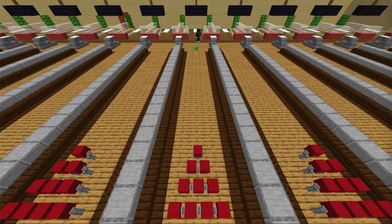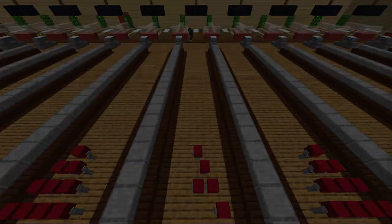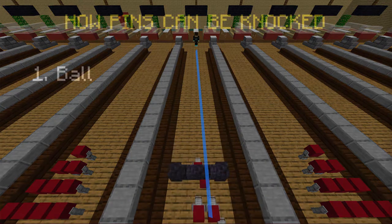This bowling mechanism was designed to be as close to real life as possible. In real life, there are two ways that pins can be knocked down. The first way is simple — any pin that the ball makes enough contact with will be knocked over. In here, any pins in the ball's path will just be automatically knocked over. The second way, however, is a little bit more complicated.